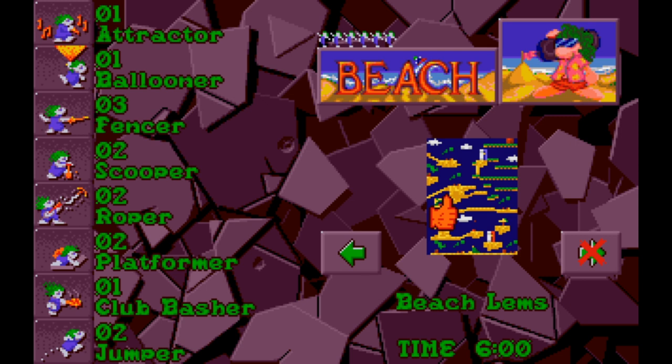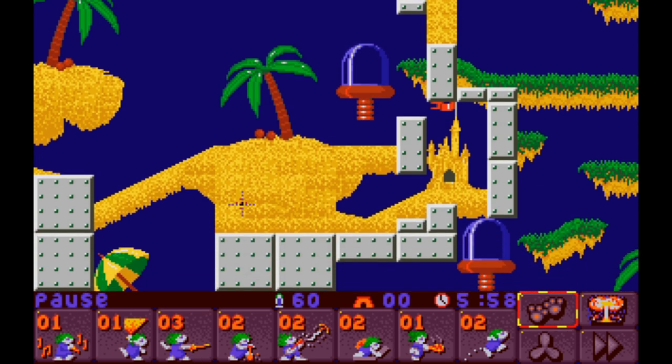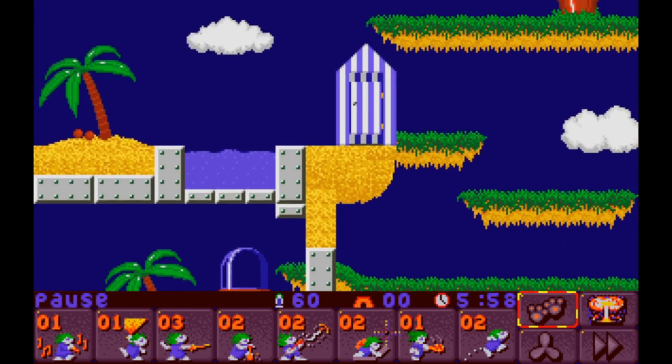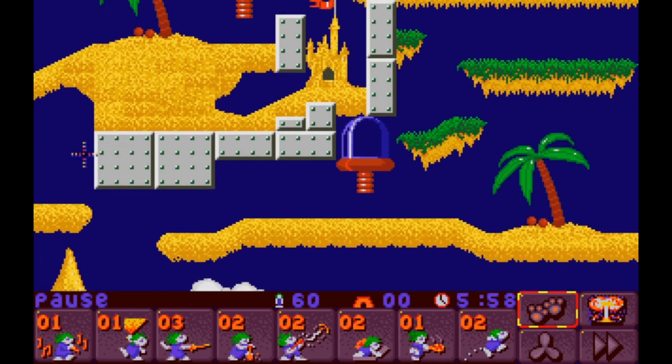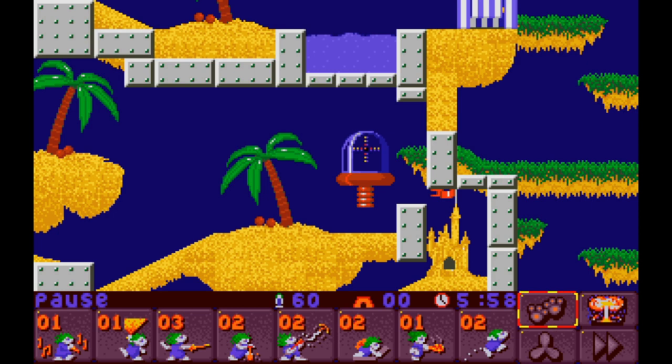Let's jump into it. Six minutes to complete Beach Limbs - it's like when Bad Company releases a song called Bad Company. I do not have to use my attractor for any reason, and I should be able to balloon somebody up. Wow - that sandcastle is tightly contained. That's an ouch. We may be finding ourselves going around. I don't have a laser blaster, so maybe not - we'll probably be going through here and trying to avoid this mess.